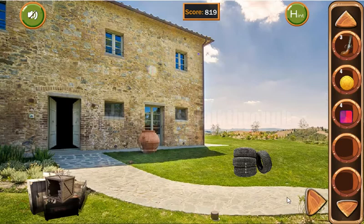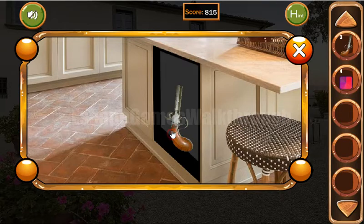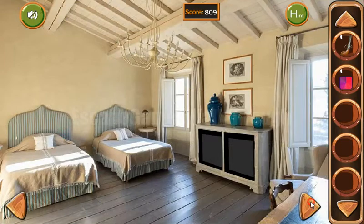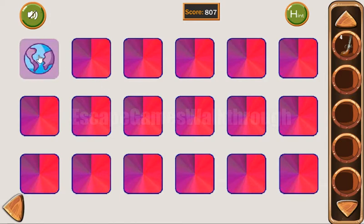We also have four coins, so we can go back to the first house. Put all of them here and get the fourth tile. Now we are ready to solve the memory puzzle here — though this time it's not the final puzzle. Let's begin.